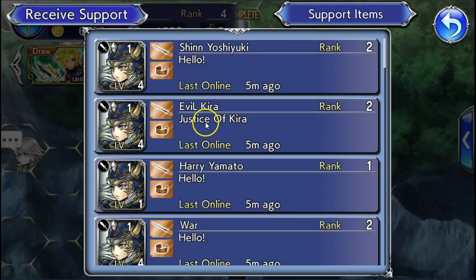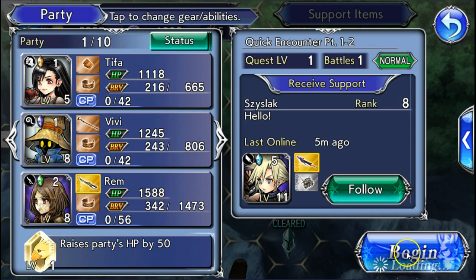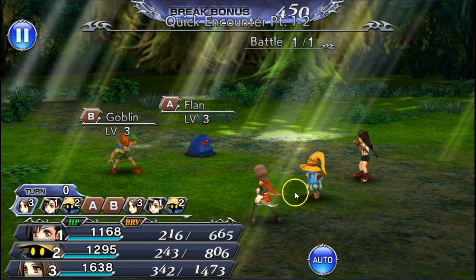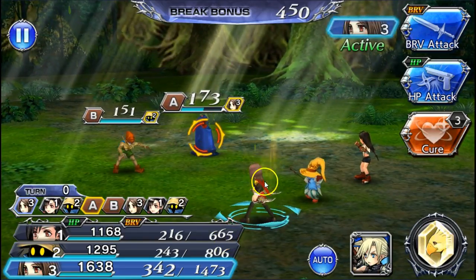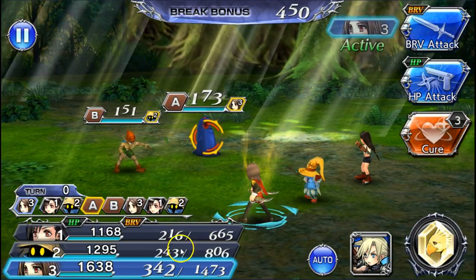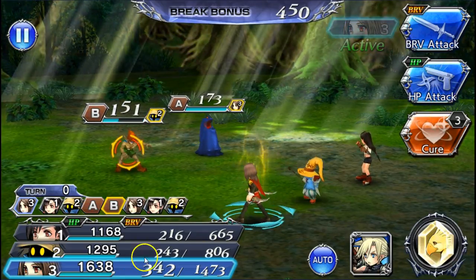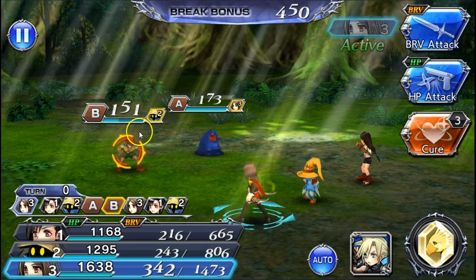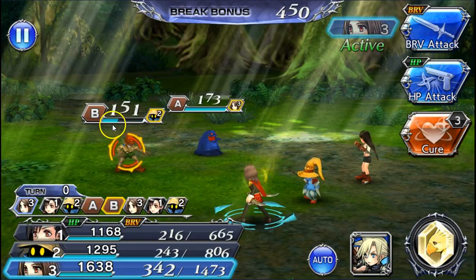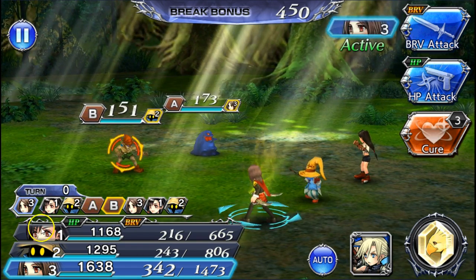After you beat the entire first chapter, you unlock the ability to request a friend, who can support you in battle. Characters with a five-star weapon will visibly glow. You can only deal HP damage to enemies by using your brave — brave is a number that you build up using brave attacks. Strategy is key: this is a turn-based game with no timers.